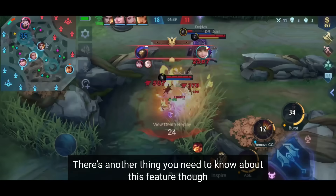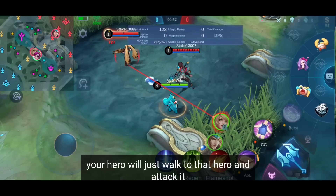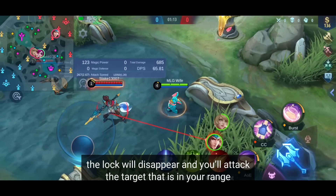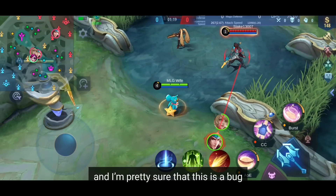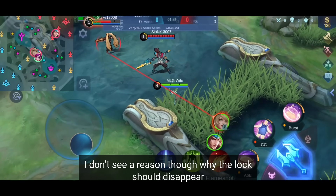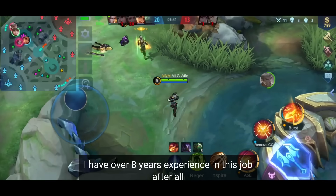There's another thing you need to know about this feature. When you've locked in a hero but they're out of your basic attack range and you press the attack button once, your hero will walk to that hero and attack it. If you move and another hero is in your range, the lock will disappear and you attack the nearest target — but only when the attack assist feature is turned off. This appears to be a bug. When attack assist is on, the lock stays. I don't see a reason why the lock should disappear when attack assist is off, so Moonton, please fix this.